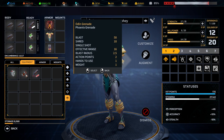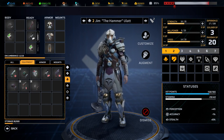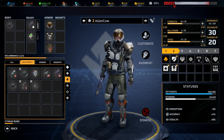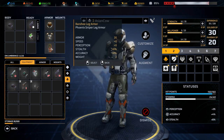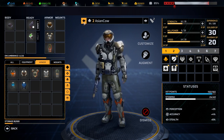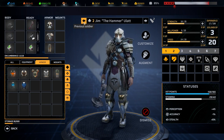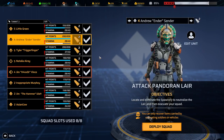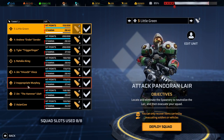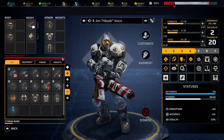Inappropriate Murphy — might even give him a grenade. Jim is looking good, some more ammunition and we're fine. And then we got Asian Cow. Little Green has a proper head, and the other heavy has a proper head as well.